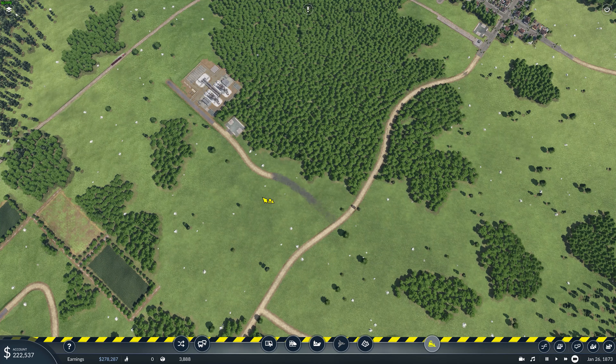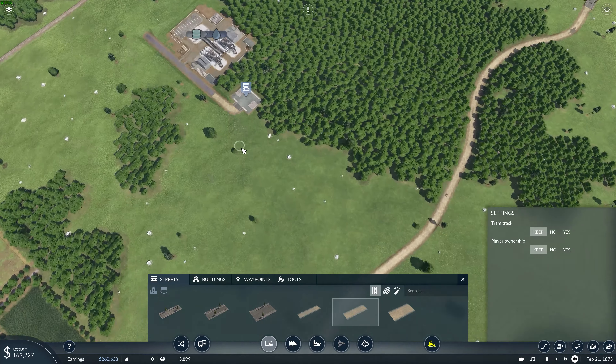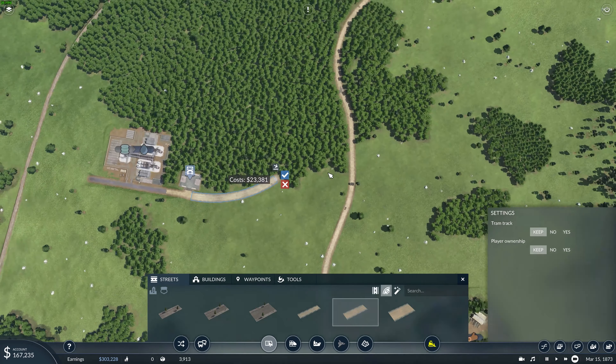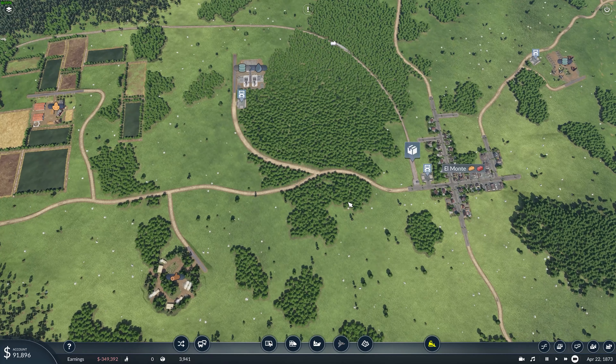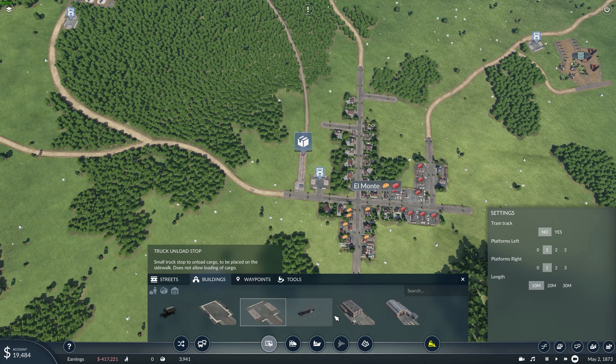We're going to rebuild that road using this one here, connecting it up. That's going to cost a little bit of cash but it's a much shorter route now. We're also going to need a road depot down here too, because we don't have one.